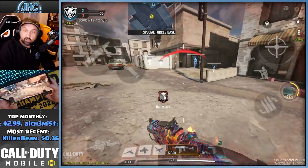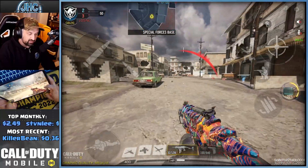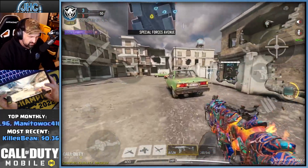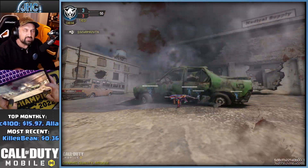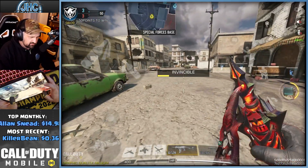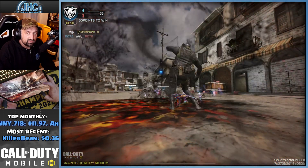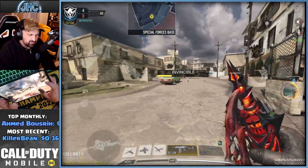You can see the Dauntless perk logo, which means it's active. I was damaged but was still able to run through the fire — you take a little less damage. If you stay in the fire you're still going to die, as you can see. It felt like about seven ticks but maybe it was a bit slower.